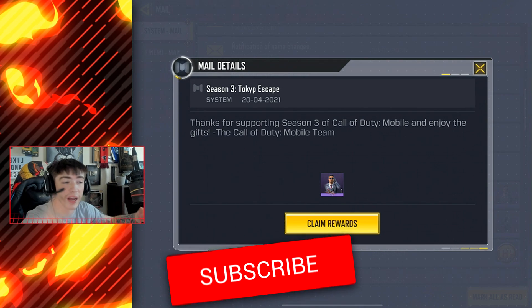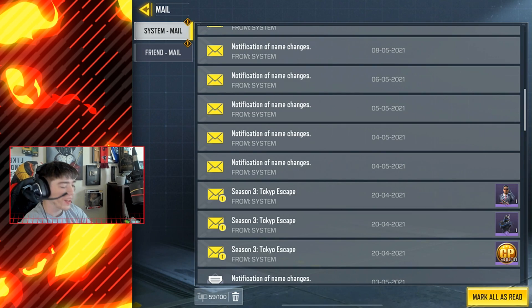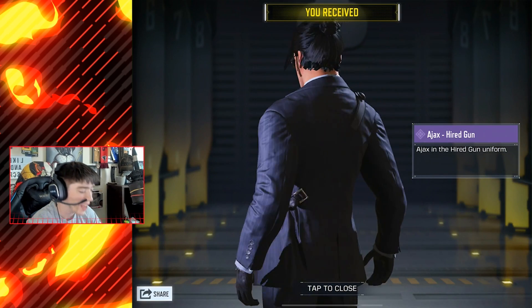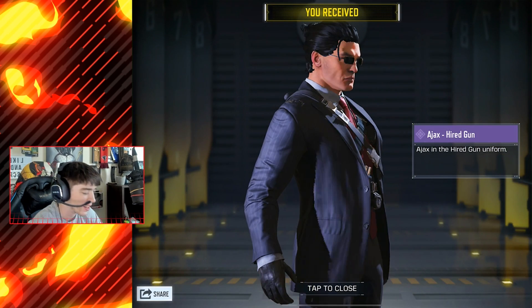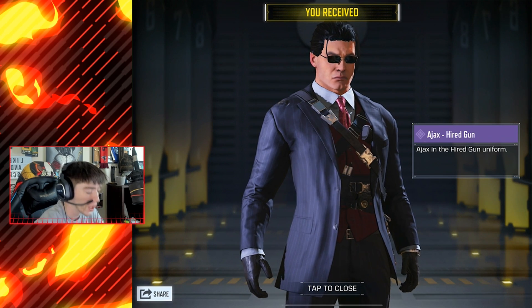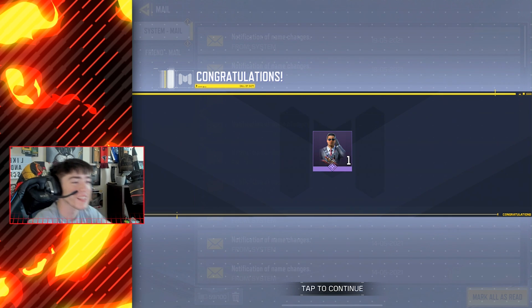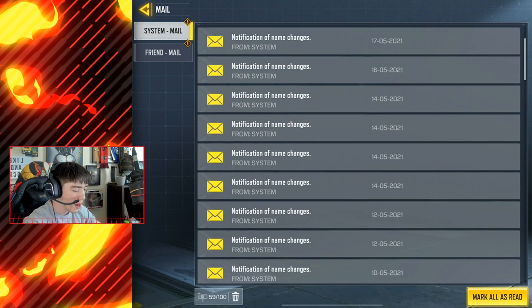Now I'm excited about these next two items because you guys always enjoy the free character skins. This right here was actually out of a crate — the Ajax Hired Gun. It's like an assassin security guard; this dude looks insane. Definitely going to be rocking this. But what I'm most excited for is the next one.